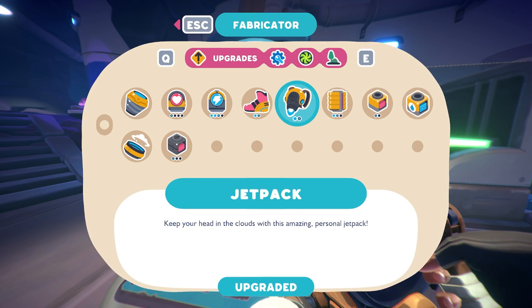While we're in the fabricator, I want to say one more thing: get yourself the jetpack. It is such a lifesaver, and it makes getting to some areas of the map so much easier. I have a video on that if you want to check it out. But yeah, definitely get your jetpack and the resource harvester.